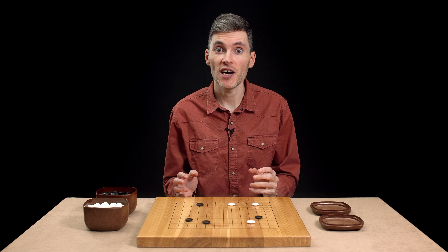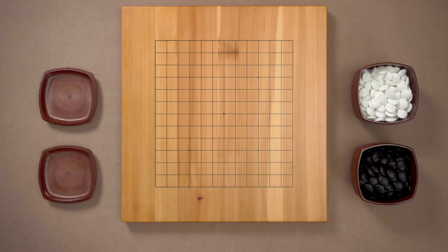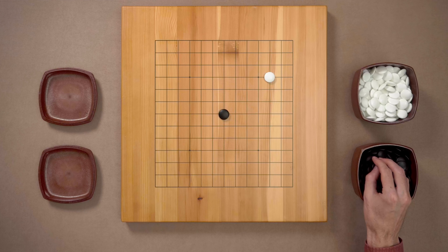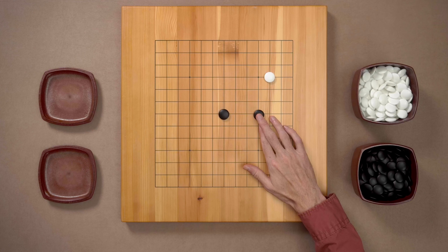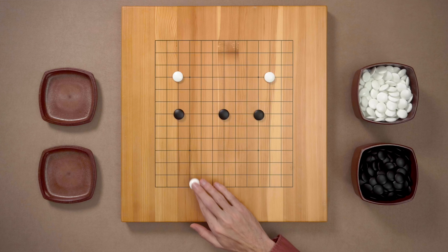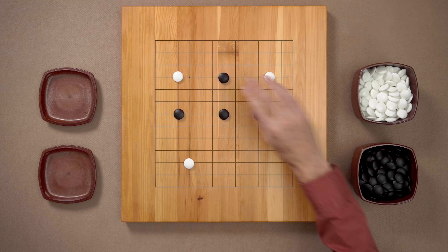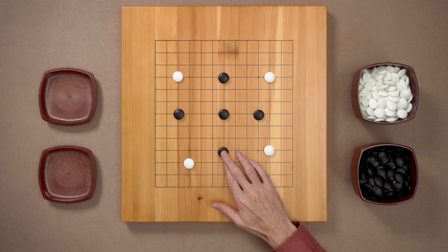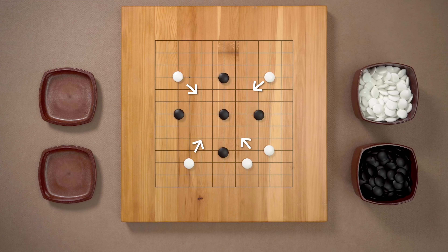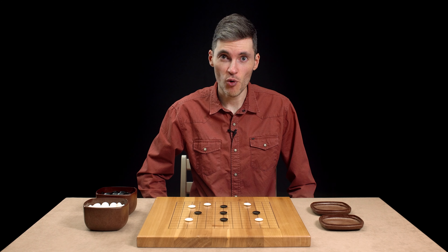Now let's see what happens if one of the players decides not to follow this principle. Let's say that instead of an empty corner, black starts the game from the center, and white takes the corner as usual. Instead of going for the corners again, black starts taking the sides — another corner from white, side, corner, side, another corner, side — and maybe white encloses one of the corners to strengthen it. It's quite difficult to say how much territory black has at this point, because black's territory in the center is open from all four sides, and it's going to be very difficult for black to defend and close it. White at this point has all four corners, and one of the corners is already strengthened. So white is definitely ahead on territory in this game.